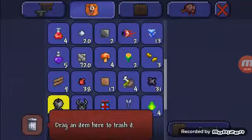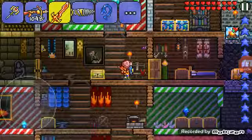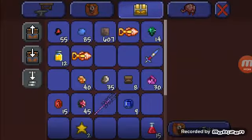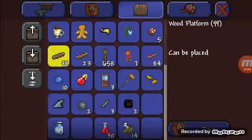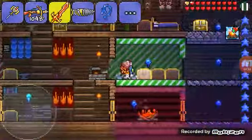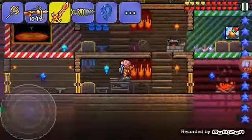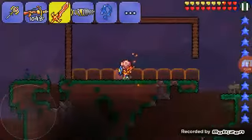The first thing to do is to get palladium bars or ores, like this palladium bar. You need more of those so you can craft a palladium drill. Then you can mine underground trying to find them.